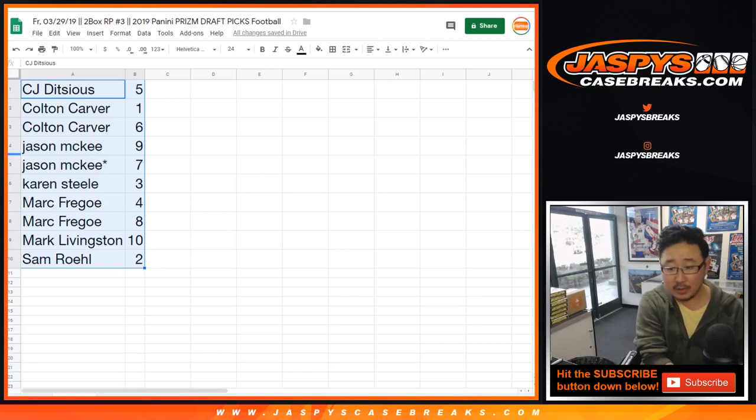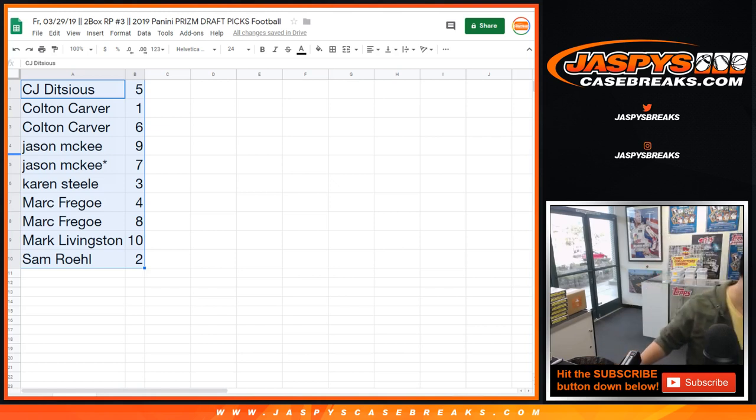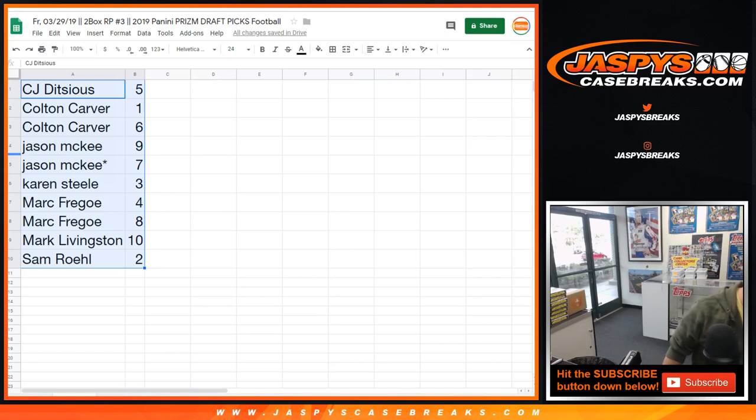All right, today's the 29th. This is 2019 Prism Draft, NFL, two-box, random pack number three. So CJ, we're going to be going with you first with pack five. Good luck.